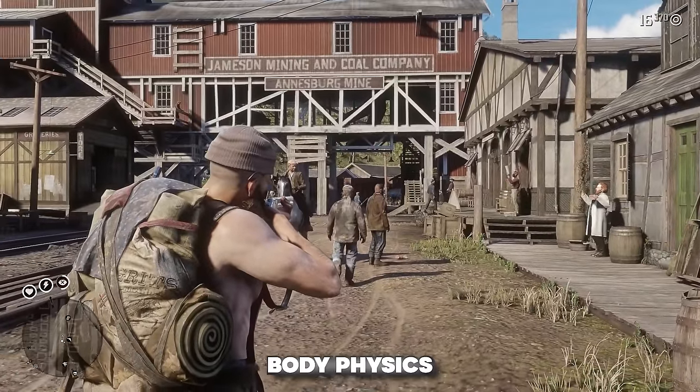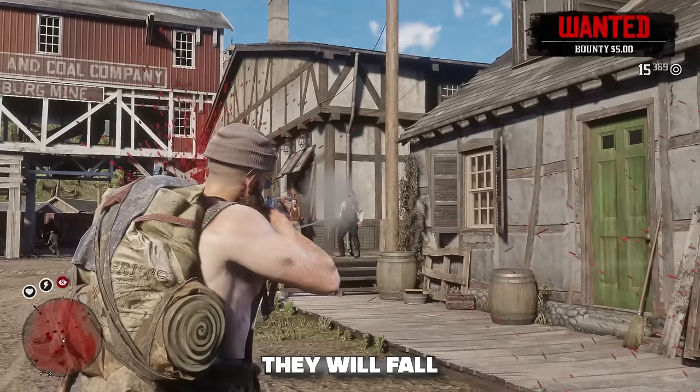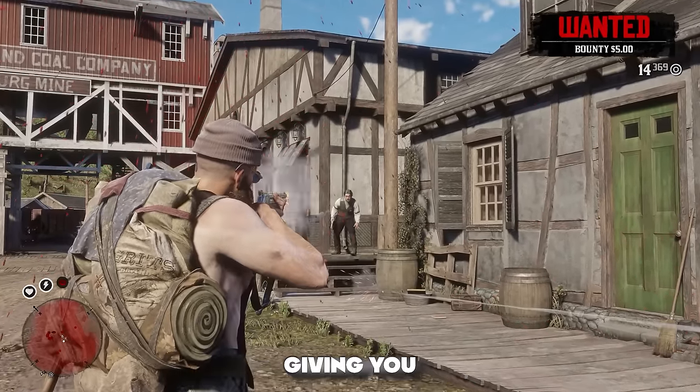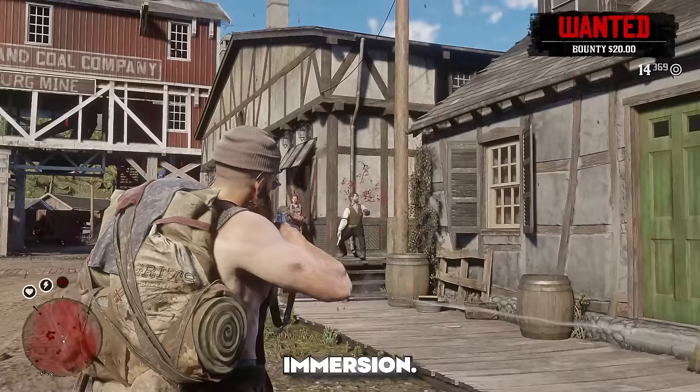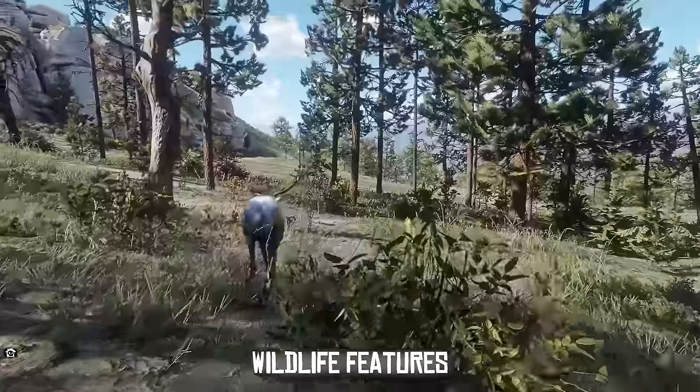The next mod is called Authentic Euphoria Motions, and this adds realistic body physics to NPCs. As you're killing the competition they will fall in a more lifelike pattern, giving you that extra immersion — Red Dead Redemption 2 has never been more realistic.